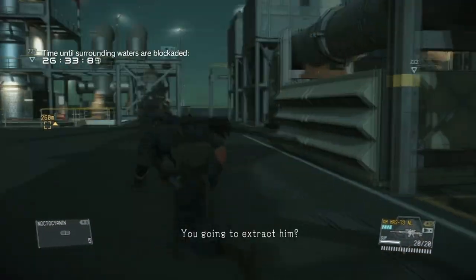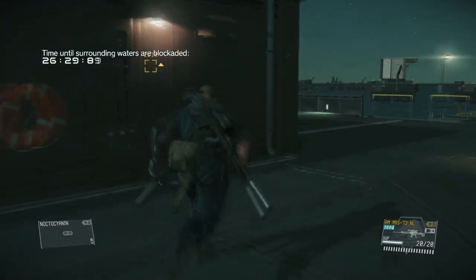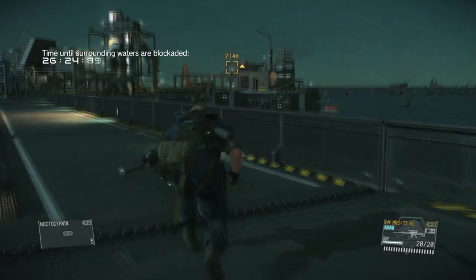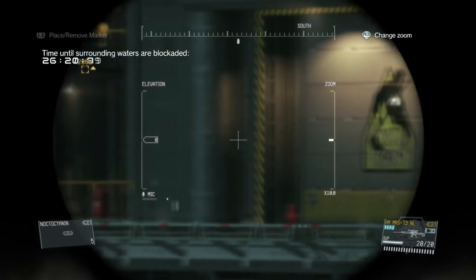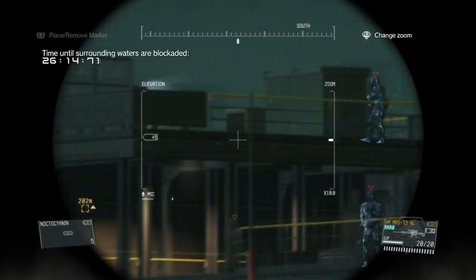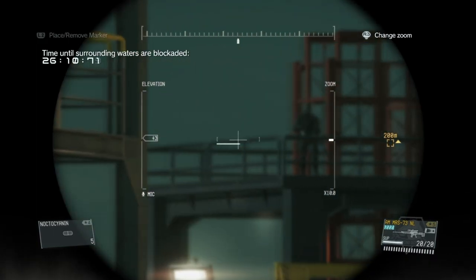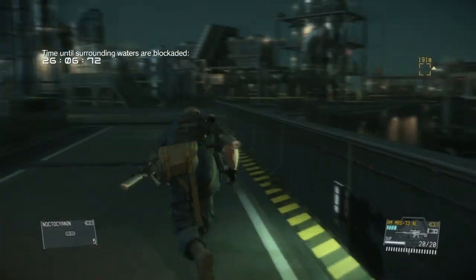At this point we can switch to our tranquilizer sniper rifle. Remember when I said earlier that we wanted to prioritize headshots because body shots don't do much to these guys? Well, the tranquilizer sniper rifle is an exception to that rule — you can take these guys out pretty much instantly with body shots, but you do need three of them, so it's a little bit complicated.